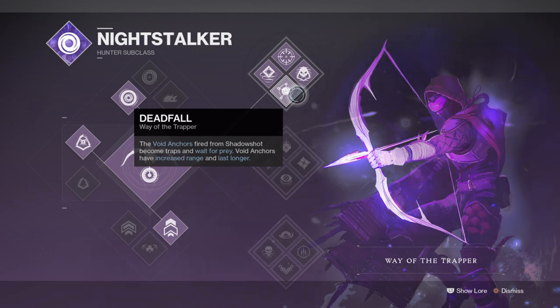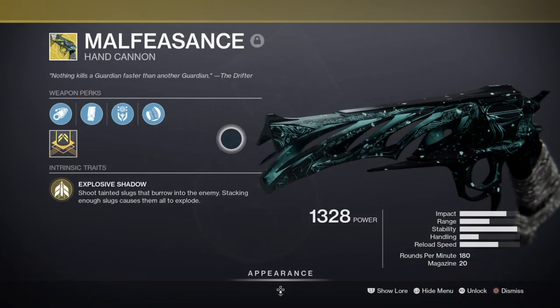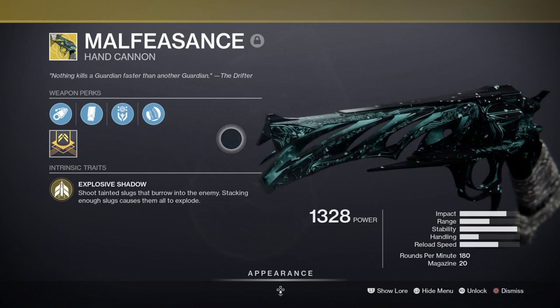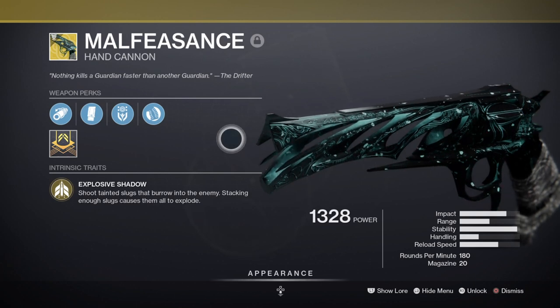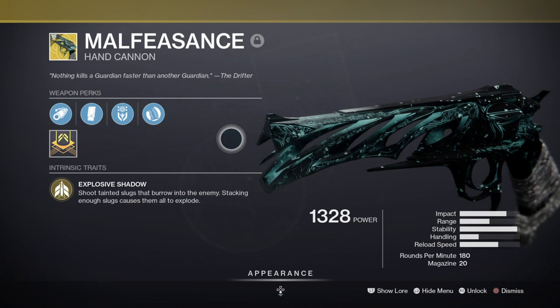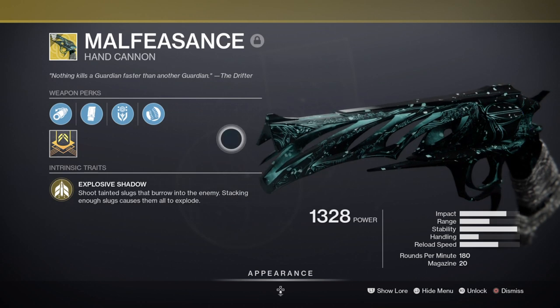For weaponry we have some flexibility when it comes to picking a primary weapon. You do not need to use Malfeasance within the setup shown, however I would advise picking it because of its ease of use and large magazine size that you won't fully burn through while the buff is active, but will help when surrounded by combatants. With the weapon and Lucky Pants together we are capable of taking enemies out with a quick burst and increased damage. Our exotic also rolls with a perk called Taken Predator which increases damage against any Taken combatants even more. Combining everything against a Taken boss, the damage produced will be godly.